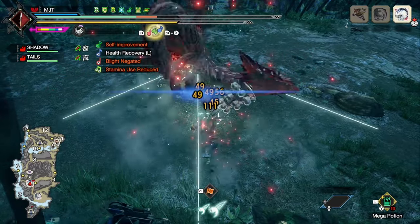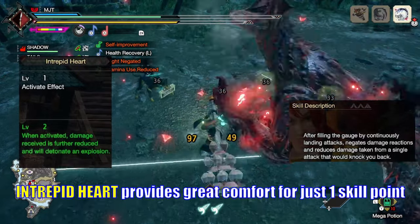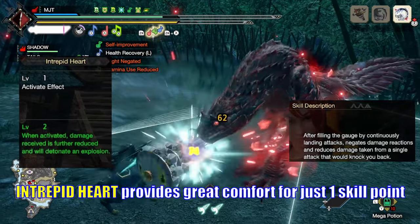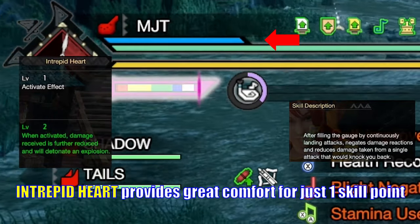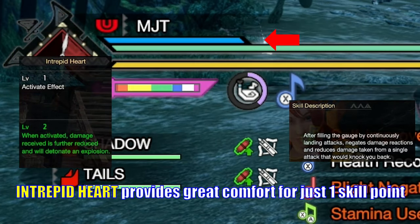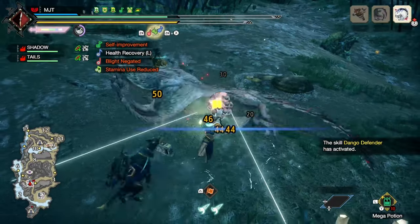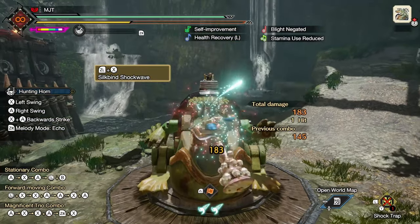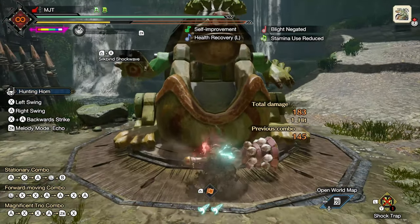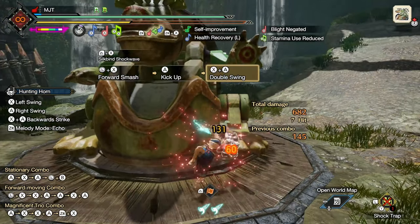This build will include the new skill Intrepid Heart. Here's the description of the skill on the screen. In order to receive these effects, you'll need to fill up a new gauge above your health bar by continuously attacking. A quick way to achieve that with the Hunting Horn is by using Silkbind Shockwave. This is a switch skill that adds an additional hit on your attacks as shockwave damage. It effectively cuts the amount of hits you need to fill up the gauge in half.